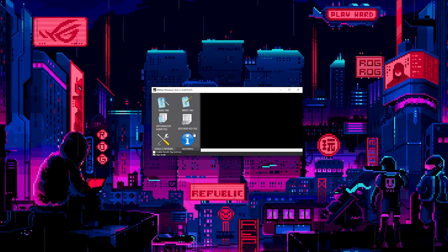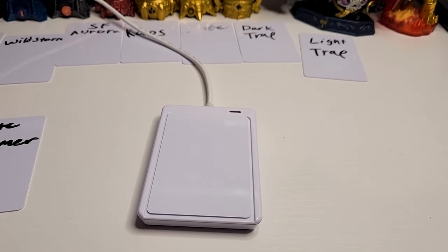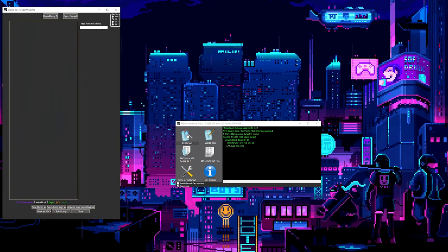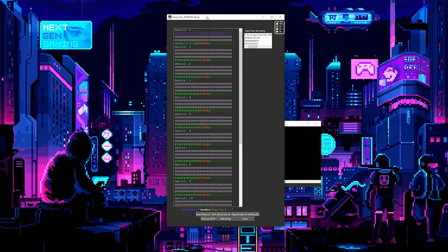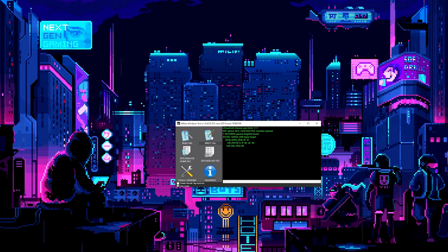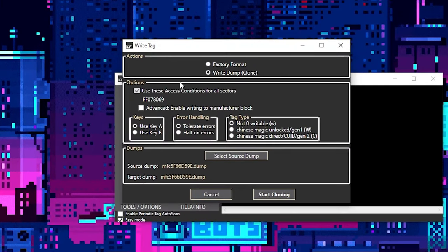At this point, you'll be greeted with this little screen right here. So go ahead and place your blank NFC card on the reader. Now press read tag over here, and after that it's going to do its thing. Once it's done, press close. Then click write tag over here, and here we're going to change just one thing — click Advanced, and that should change it to Chinese Magic Unlocked Gen 1.